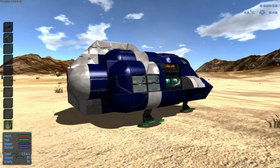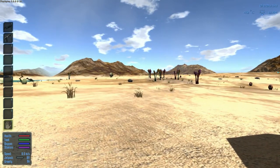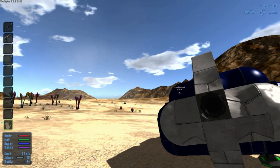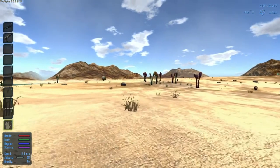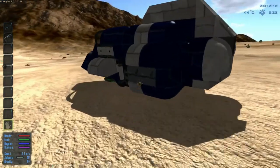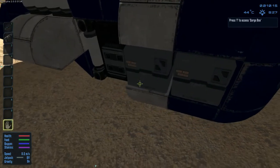So what the heck is Imperion - a galactic survival? Well, it's basically a 3D open world space survival adventure where you can fly across space and land on planets. That's kind of cool. So what am I going to do right now? Well, we need to check out our ship because we've crash landed on this planet.